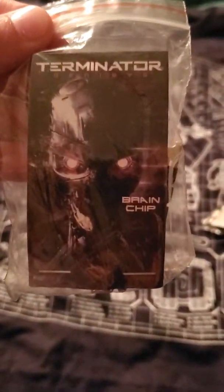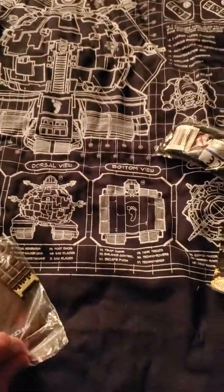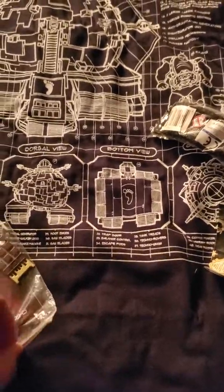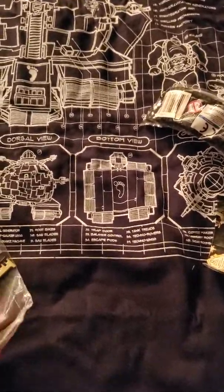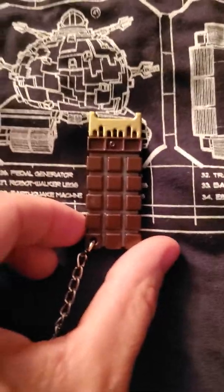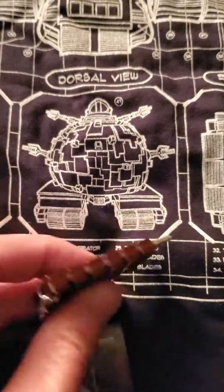Oh look at that — the Terminator Genesis. It's a brain chip. That is awesome — can't wait to have it installed. Trying to open it... oh that's cool. So there it is. That's the brain chip — kind of looks like a chocolate bar. I love chocolate.